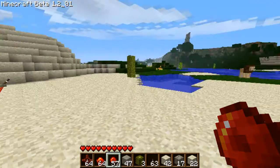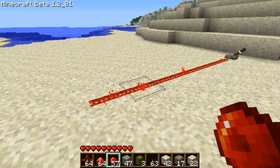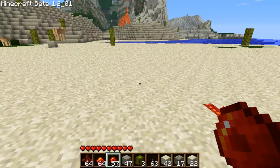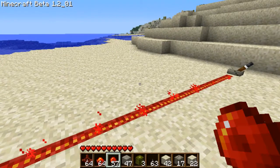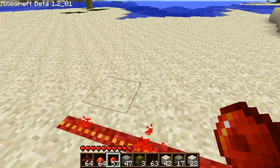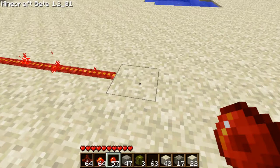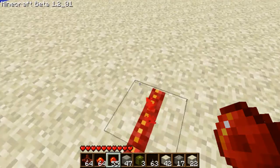Hey everybody, this is Kraft Bauer, or Andrew — you can call me Andrew. In this tutorial I will be doing my first redstone tutorial, which is the repeater. The repeater is one of the most basic things you can do with redstone in Minecraft. It allows you to repeat a redstone current to allow the current to go farther than the 15 block limit.